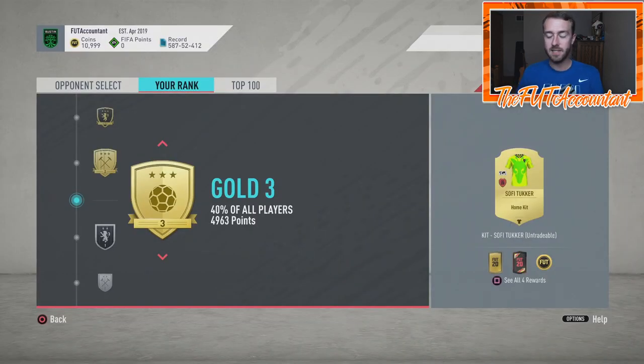Squad battles has a bunch of positives. Even though it's offline and the rewards aren't as good as online rewards, you're learning the game, there are no disconnects to worry about, and you won't lose rivals points. You're going to get your squad battle points because you're playing offline. The rewards are solid and you'll be able to get a decent rank with not a lot of games played — you won't have to play that many games to get a high rank. That's the number one recommendation.